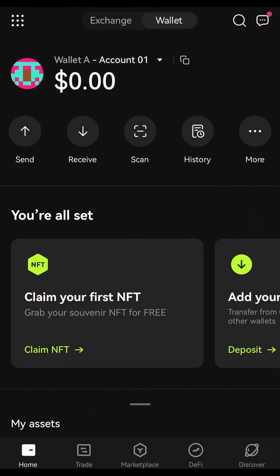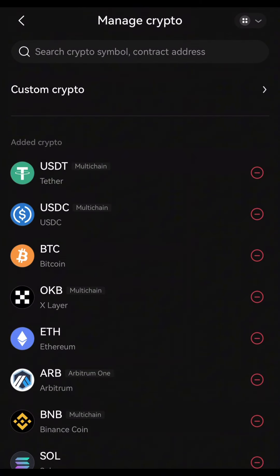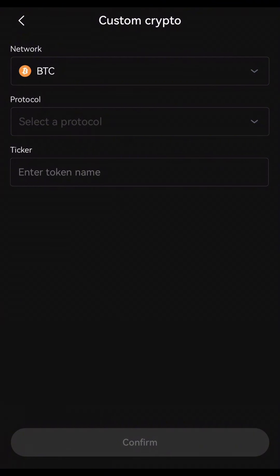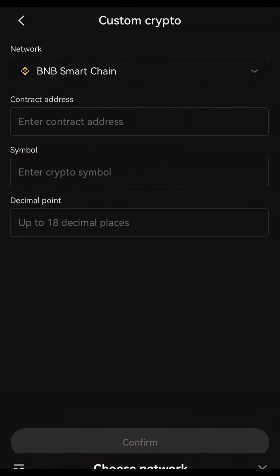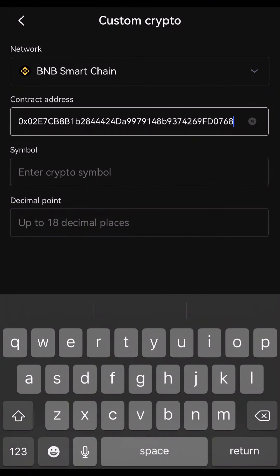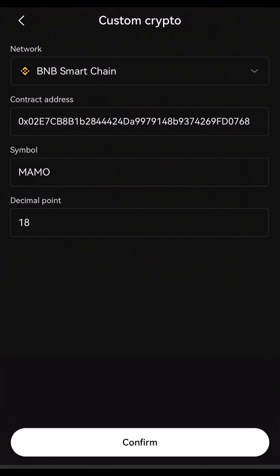Before you submit your wallet, you need to head over to OKX because it's the OKX wallet that they are actually using. When you go to OKX, scroll up and you'll see manage crypto. Click on manage crypto, then click on custom crypto. You'll see BTC — you're going to change it to BNB. Once you change to BNB, I'll drop the contract address in the description where you can copy. Input the contract address, click symbol, and it will automatically fill in the memo and decimal point.